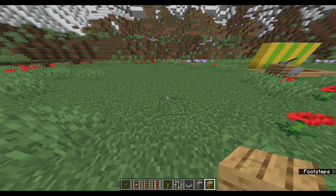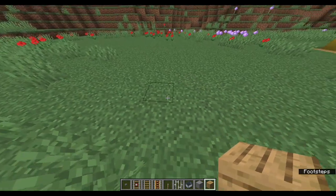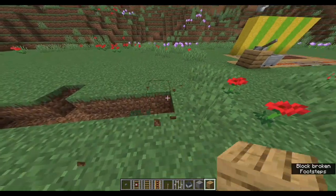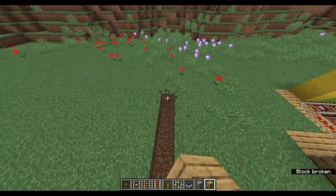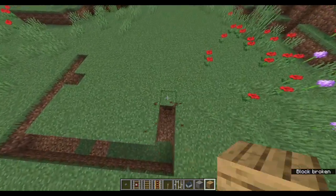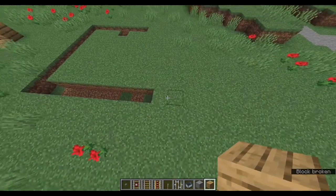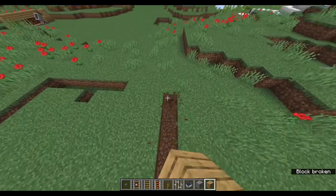I'm going to walk you through making a roller coaster from scratch. With this roller coaster, I think I want it to start about here, and I want it to travel this way, go up a big ramp around here, then turn left, and finally I want it to go through a secret tunnel before heading back to the start.